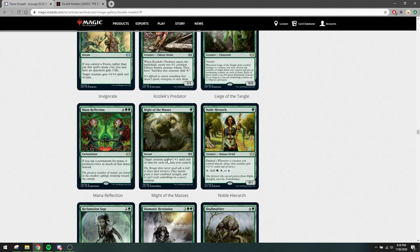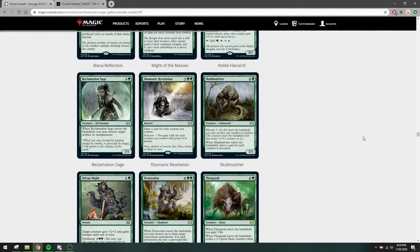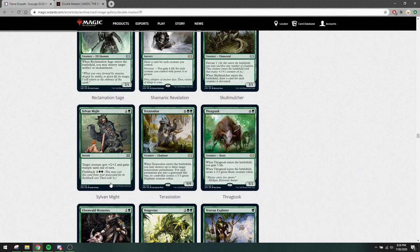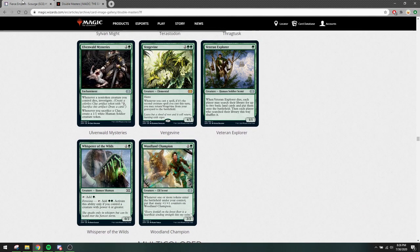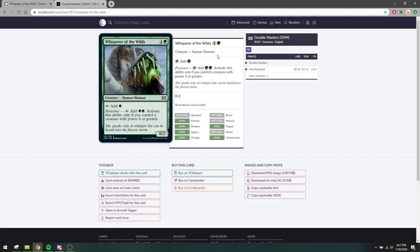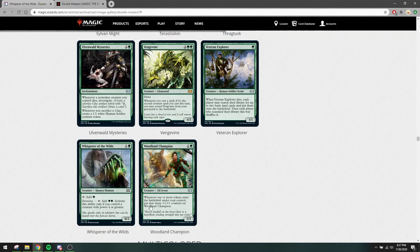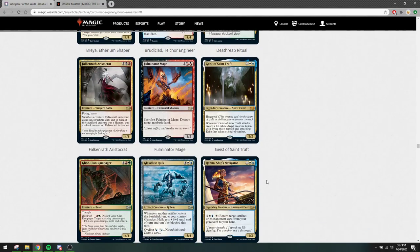Might of the Masses doesn't see a lot of play, but it's a good effect if you have a very big board attacking and giving something +X/+X — that's going to be the difference between winning or losing the game. Already legal, so it doesn't change a lot. Silverfur Partisan — you don't want this effect. Whisper of the Wilds — I think it was legal before. It's a mana dork but it costs two and doesn't fix your colors, so it isn't as good.